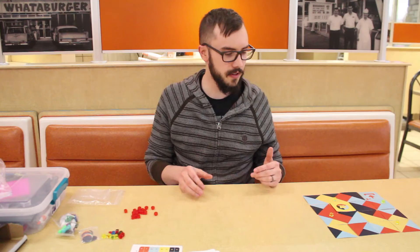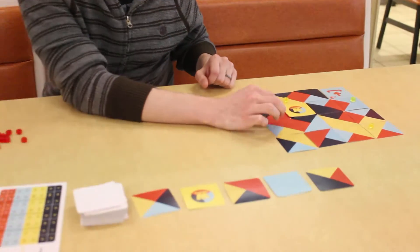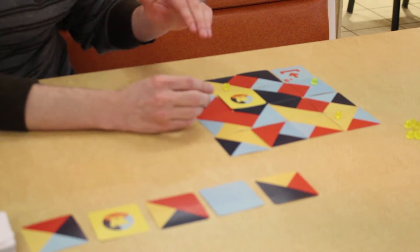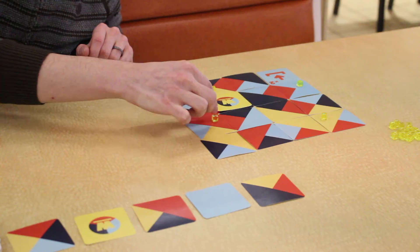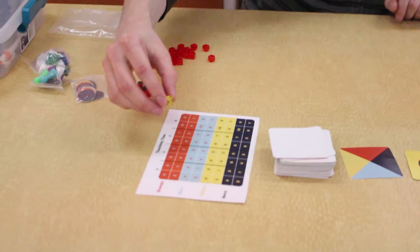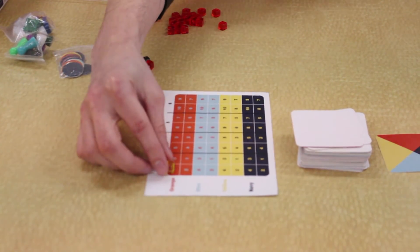Once you've decided to score — like in this one over here that we have set up — you have three here. If somebody played on yours and it closed one, you can still score it. If you don't have any other options, you might as well score it. Once you've scored it, you place one of these markers to show what you're scoring, then place a cube on the appropriate section.